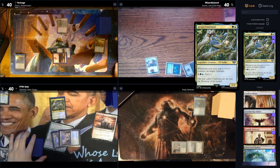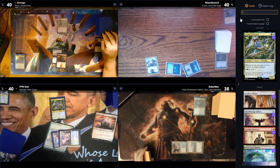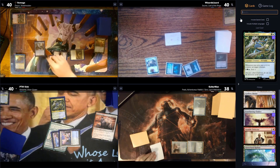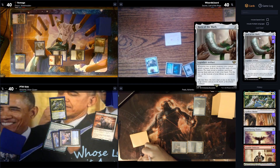Arwen Undómiel enters the battlefield — it's a 2/2. Whenever you scry, she gets a plus one counter, and you can scry, then pass turn. Then tapping the Deed and sending it to Wiz. Paying two for Horn of the Mark — whenever two or more creatures attack a player, you reveal the top five cards of your library, put a creature into hand, and pass the turn.